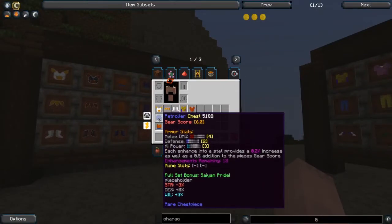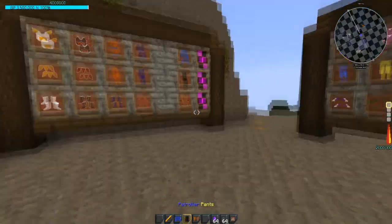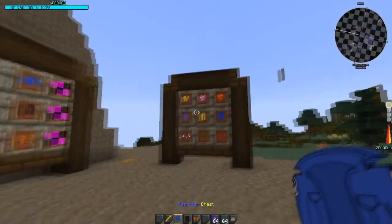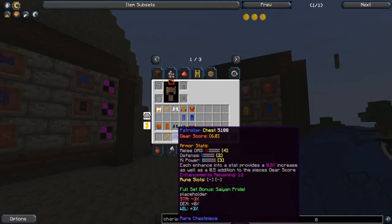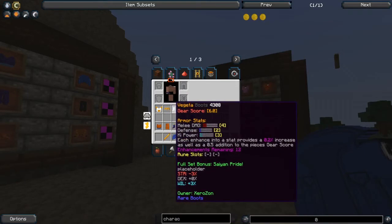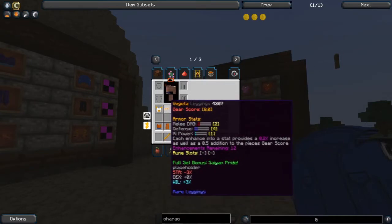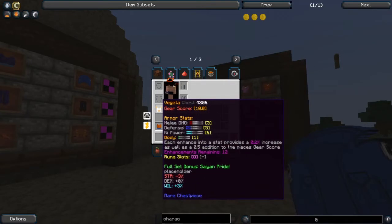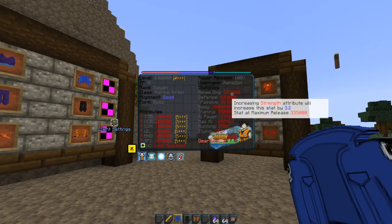I'll give you guys a look here. I'll use this one because I haven't modified it at all. You have the gear score being 6.0 on this one — this is obviously just a template. This one provides a better look actually, since they all have separate stats per piece. The stats being melee damage, defense, and key power.